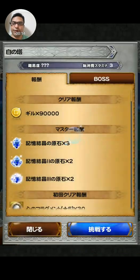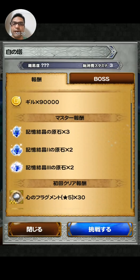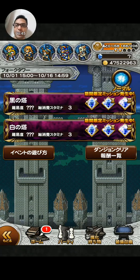Hard mode for the White Tower. This tower is going to be split into two: one where it's best to use only physical attacks, and one where it's best to use magic attacks. We're going to be doing the physical attack one first — the White Tower.